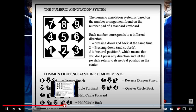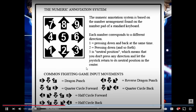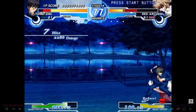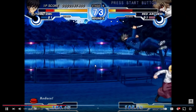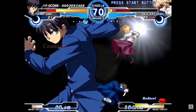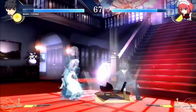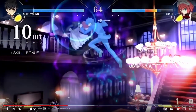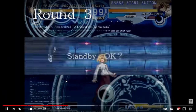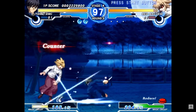He talks about the Melty Blood mechanics — how all the button notations work. There's A, B, and C buttons: light, medium, and heavy. You also have a D button, which is your shield, which can be used to parry attacks and then quickly fire back with a counterattack for a combo, which can be so satisfying when you land it. So you've got the shield with your last button, which is an awesome parry that he talks about later on.